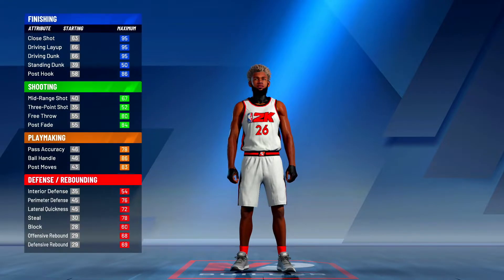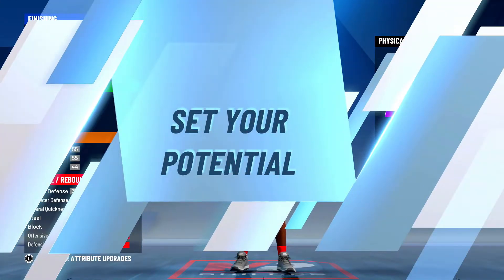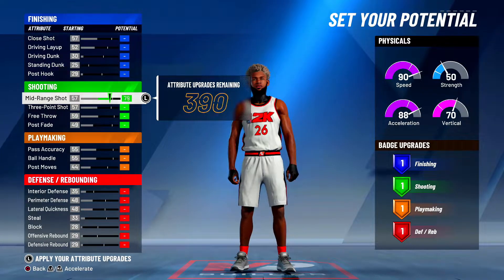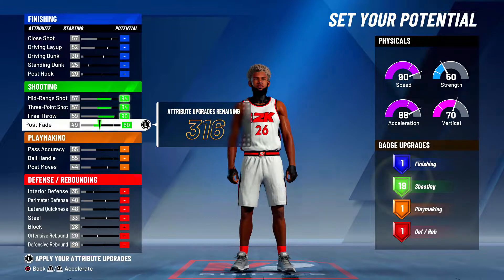You want to make them a point guard, right or left-handed doesn't really matter. I'm going to make them a yellow-green play shot, most speed — the very first pie chart. Keep in mind Boot Camp is only for 75 overalls. At Boot Camp, you don't need finishing badges, to be honest.